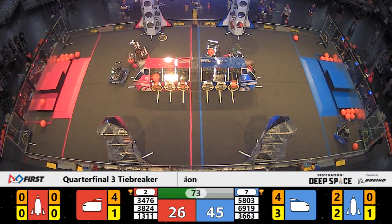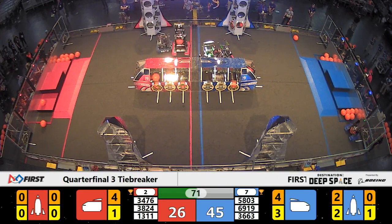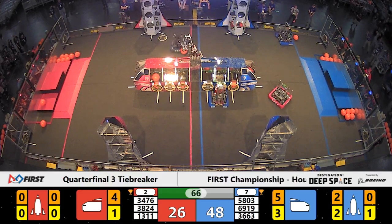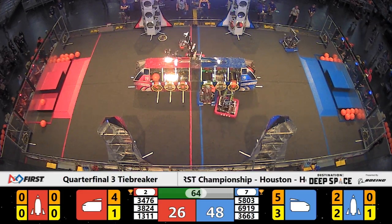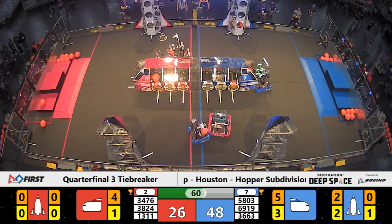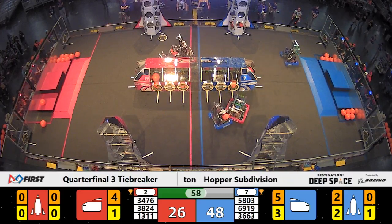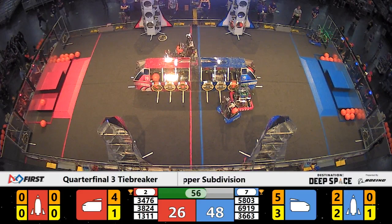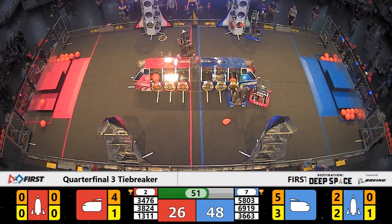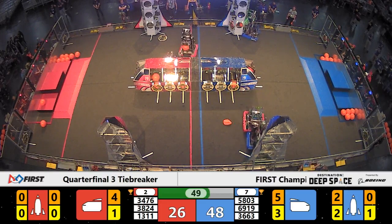Cal Robotics is grabbing more and more cargo — four pieces placed so far in the red alliance cargo ship. Cal Robotics tries to get lined up and place cargo in their cargo ship, but the Commodores come in with some defense, pushing them back and preventing Cal Robotics from getting lined up on the red alliance rocket. Lots of defense happening in this match with under one minute remaining. The Commodores continue to block Cal Robotics from getting into scoring position.